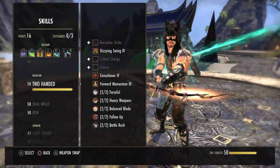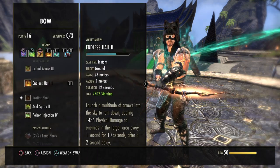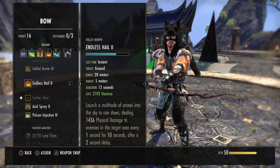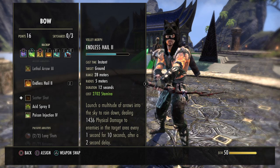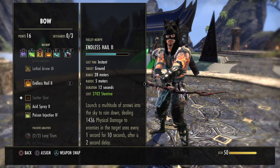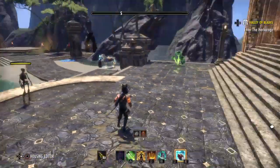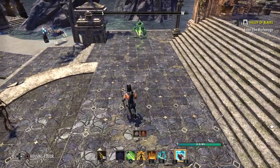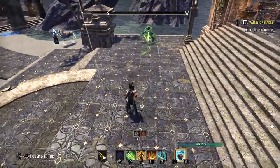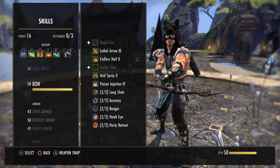Our big AoE from the Bow skill line is Endless Hail. It launches a multitude of arrows into the sky dealing physical damage to enemies in the target area every 1 second for 10 seconds after a 2-second delay. Everyone in the circle where the arrows are hailing down takes damage. It's also important for our back bar weapon, which boosts this skill.